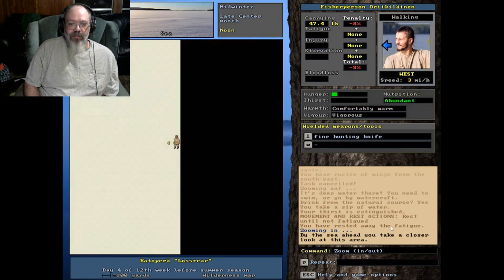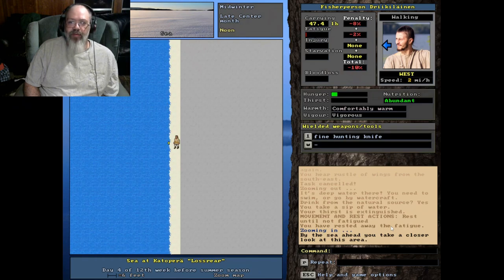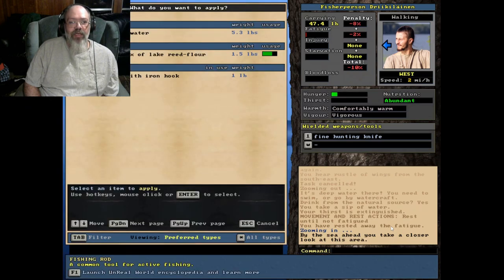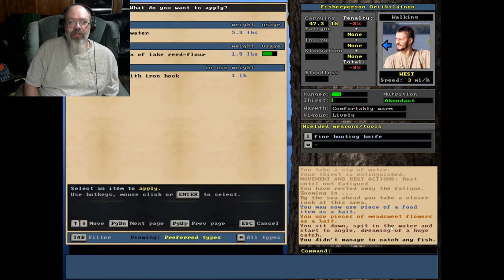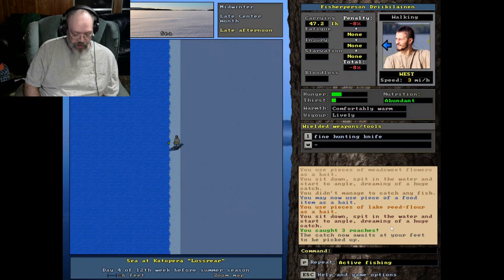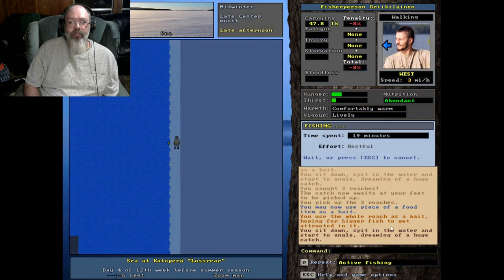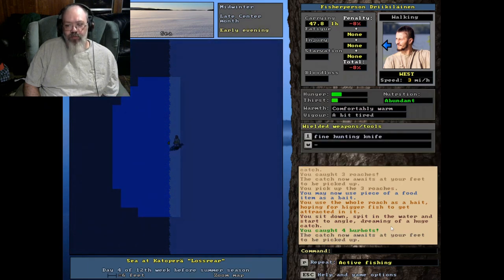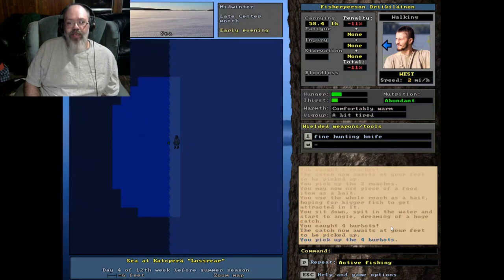We're going to do a little rod fishing here. I've been trying this and it doesn't seem to work that great when you actually cut through the ice and do it, but I've been having some success along the edge of these ice shelves. Let's try some meat, sweet flowers - nothing. Let's try flour - caught a couple roaches. I've been doing okay with roaches but anything else I don't really seem to catch. Oh, caught four burbot off of it! For the most part I found these ice shelves are about your best bet for any kind of fishing.